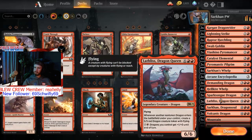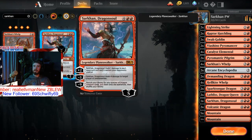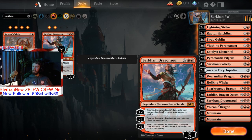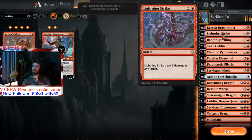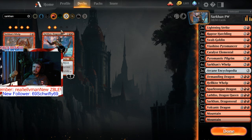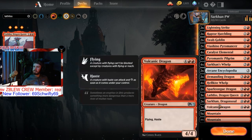Sarkhan planeswalker — Sarkhan's Dragon Soul is the one. Let me craft it. So now I have two of these. I could probably use an extra Lathliss, Dragon Queen in case I get into a fight where Lathliss gets used up or passed through too much. So now we have two Sarkhan Dragon Souls.